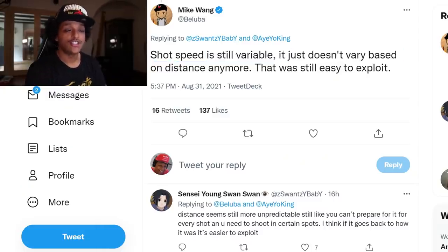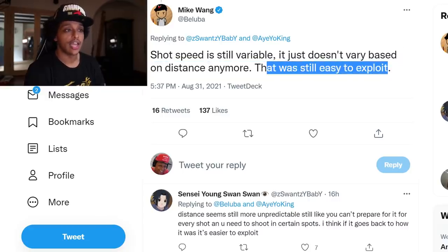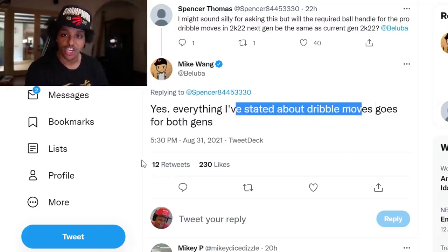Zens have been a huge issue in NBA 2K for the past couple years. One of the things Mike Wang did to combat that was making shot speed vary based on distance from the basket. Mike Wang says that's out of the game now — they took out the vibration shot cue and also took out shot aiming in an attempt to curb cheating while shooting. Shot speed is still variable, it just doesn't vary based on distance anymore. Mike Wang also says that everything he stated about dribble moves goes for both gens.